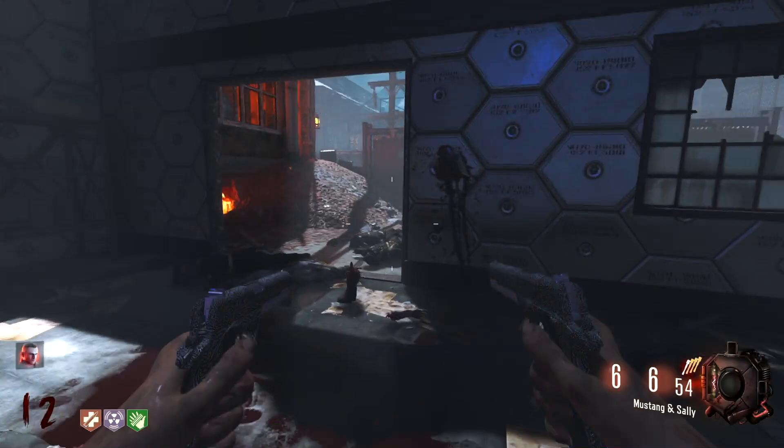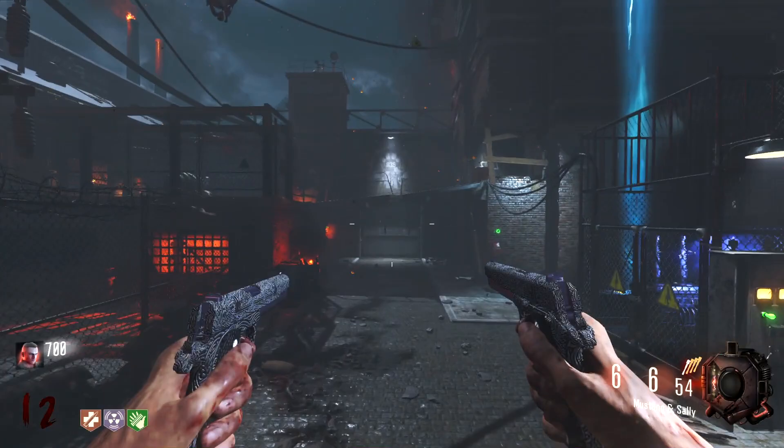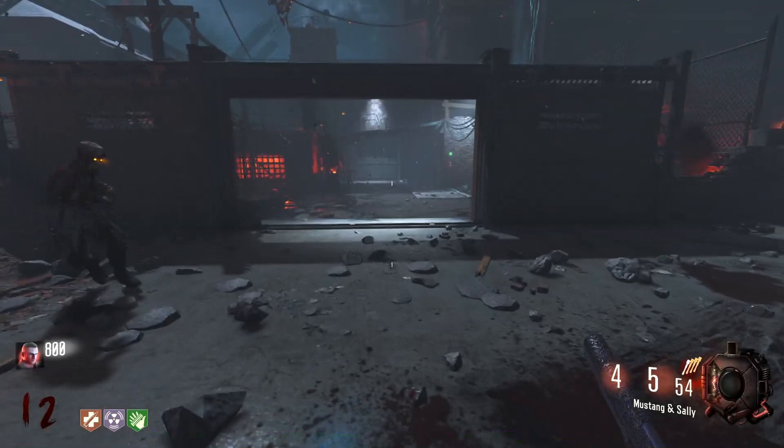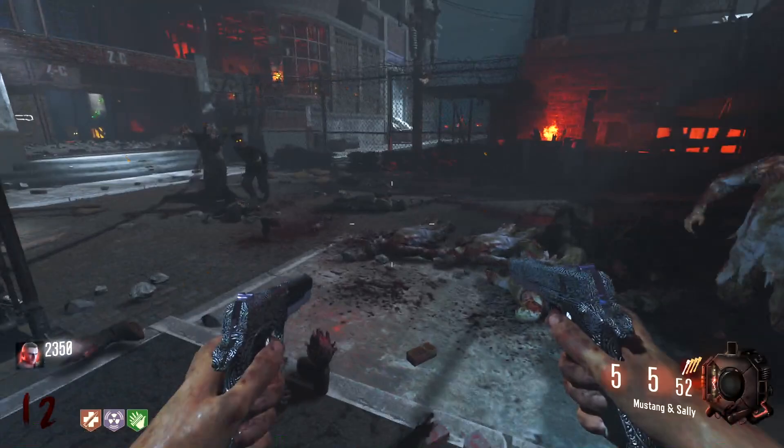Getting a bit better at light jumping on PC because using keyboard and mouse compared to controller is a little bit difficult to get used to, but certainly feeling very smooth. Oh no, we're going to get stuck in a corner — just kidding. That's broken! Let's go back to the ray gun for a second and go for a spin of the box — why not? We can get the Wonder Waffe out of it. That'd be nice.